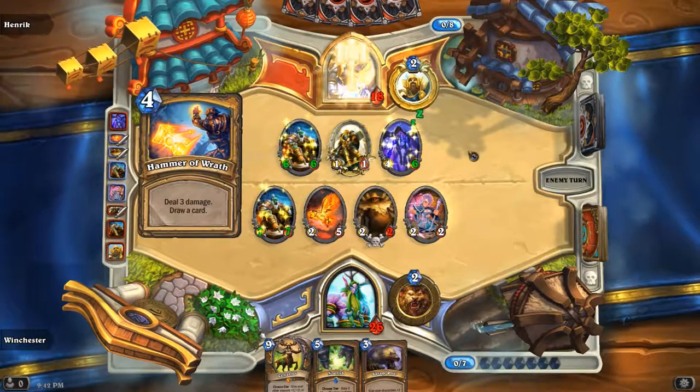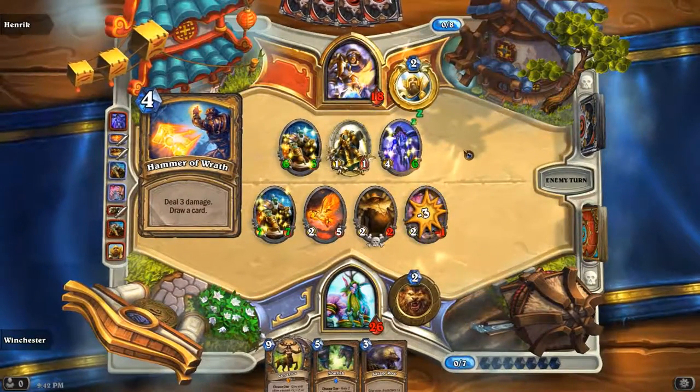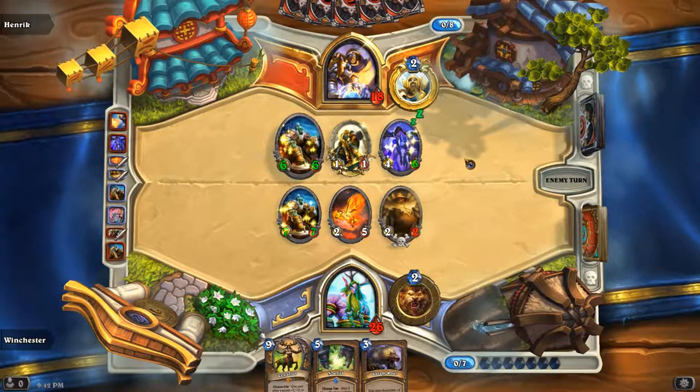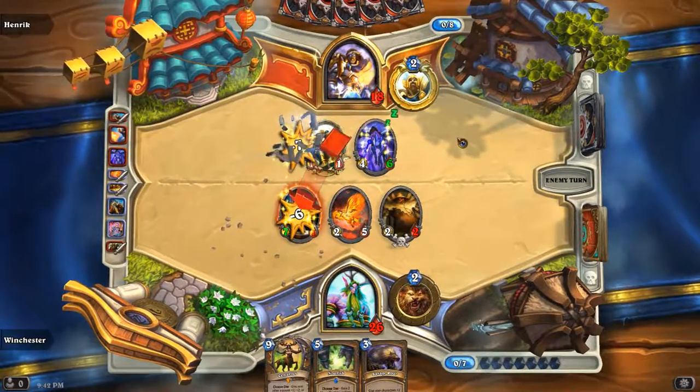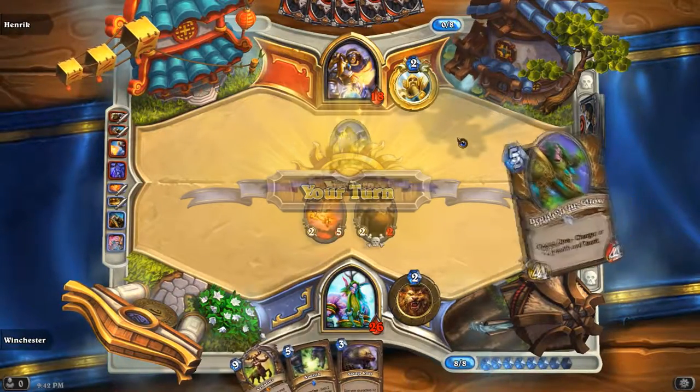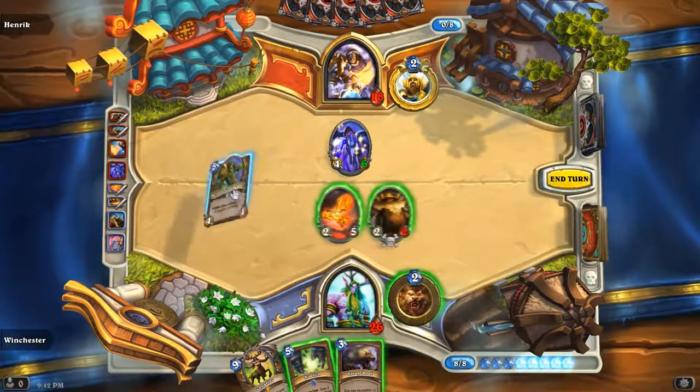What's he going to do? Oh, Hammer! If he didn't kill that I would have had Cenarius next turn — oh that would be so nice to have Cenarius. That was so dumb of me — that could be a game loser. Why would I do that? I would have Cenarius if he didn't kill the Pint Size.